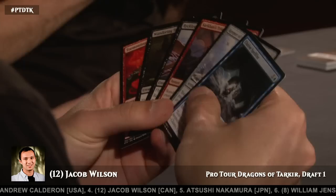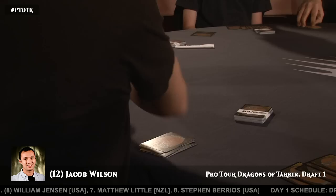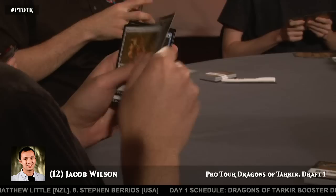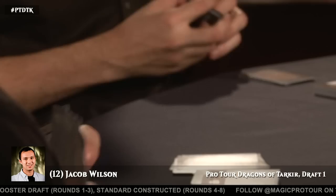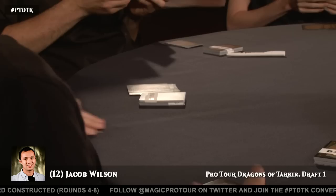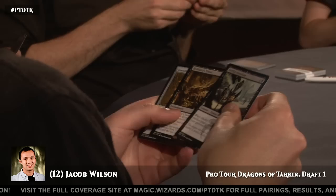Territorial Rock — sticking to his guns; Silumgar Butcher just floats. We just watched Huey's draft and he identified black as an underdrafted color, and you can see how he got paid off. People are sticking to their lanes, so if you read the signals right — if you're Billy Jensen, get into black, get those late butchers. Jacob Wilson is sticking very much to blue-white. The payoff is quite big: he can get hooked up in the next pack, and Dragonlord Ojitai is one of the biggest bombs, and there's a Ruthless Deathfang still floating around.